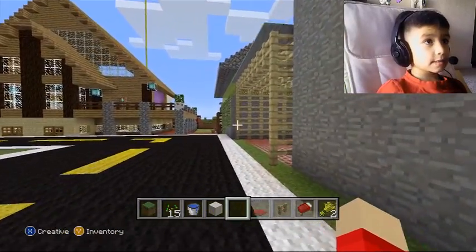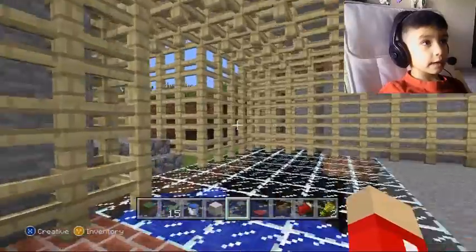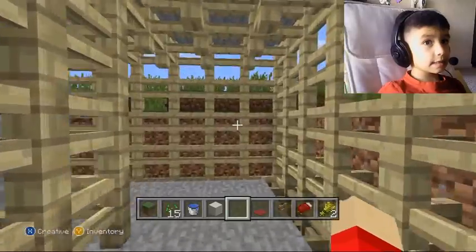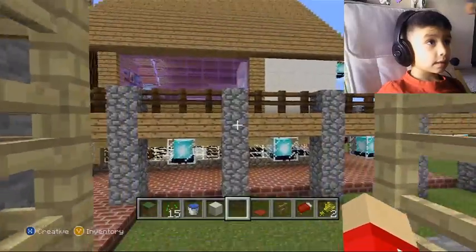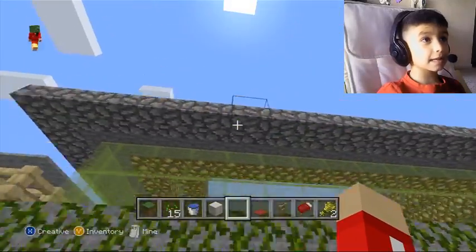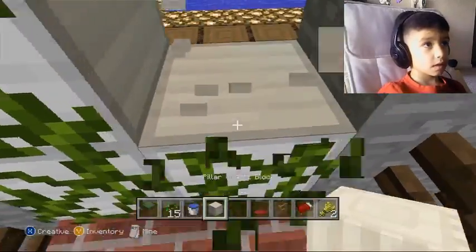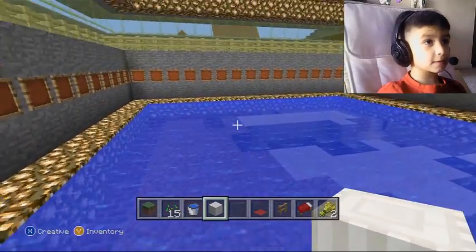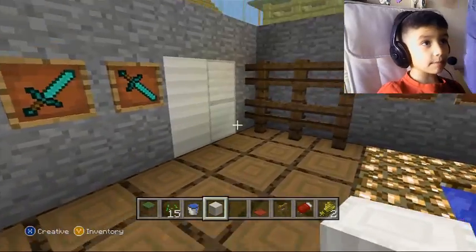And then over here is my dad's pool, and then he can go over here, over here, and turn — and then he'll be right here. And then this is his entrance where I can't get in. That's his swimming pool — and this is his diamond sword.